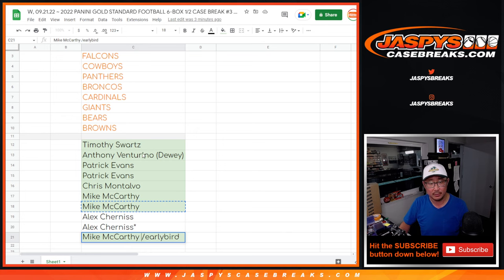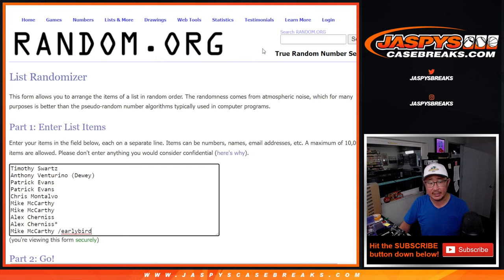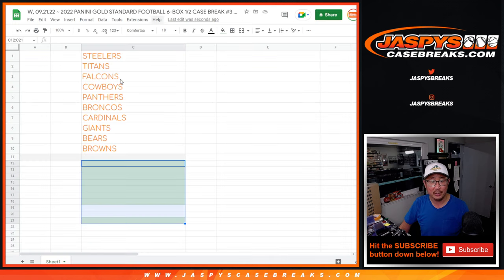There you go, after seven rolls you got an extra spot right there — congrats to you. Now let's gather all your names. Second dice roll with the full list — that's going to be two and a two, the hard way. We'll just match it with the team in that order right there.